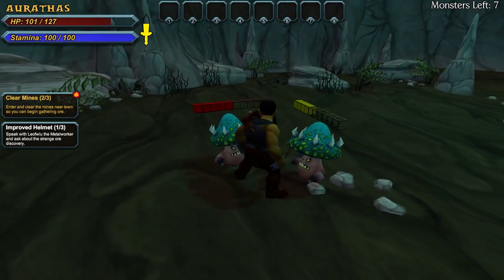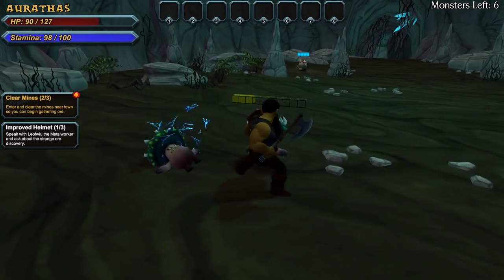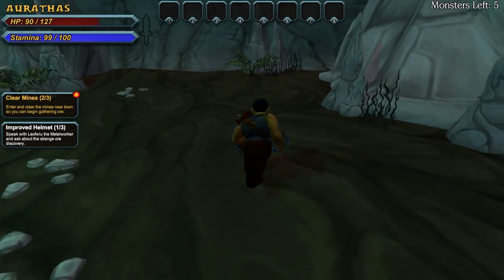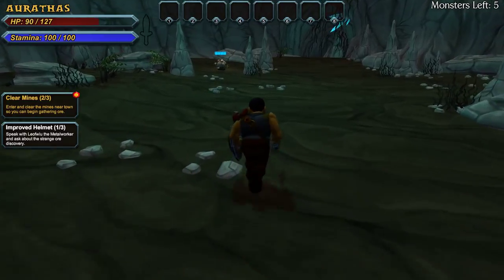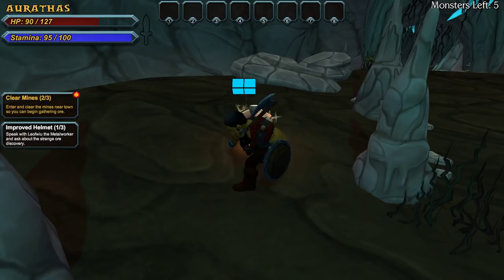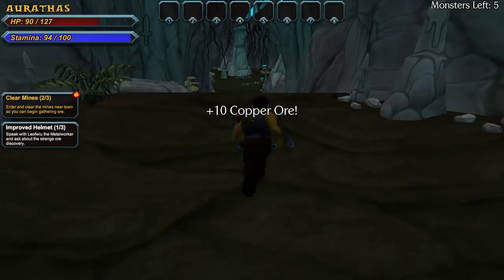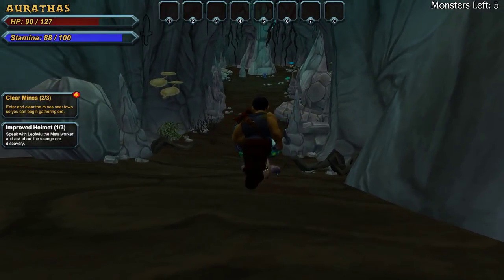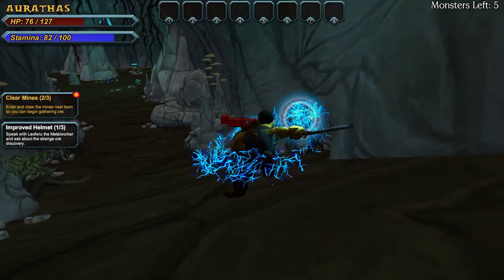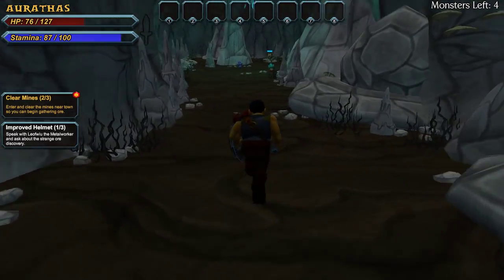Come on, dude, use the damn power attack. There we go — he'll use it. But not if you use the middle mouse button, at least for me. What do you mean five monsters left? I came in here and it said six. I killed two. I might as well pick up the copper ore while I'm here. Did they mean six groups? Whoa. They don't mean groups.